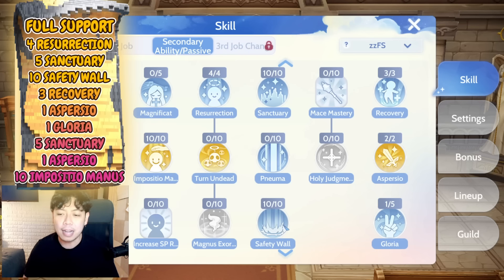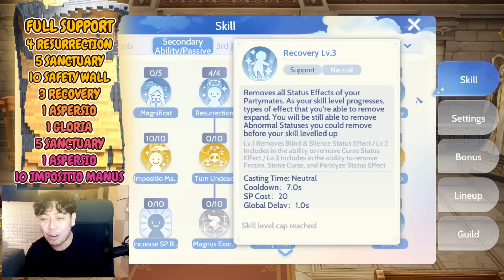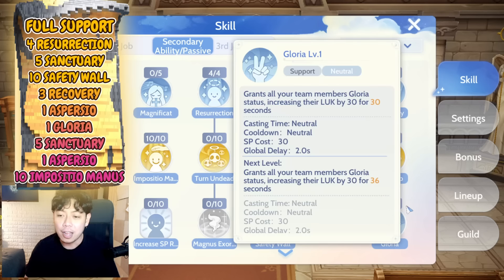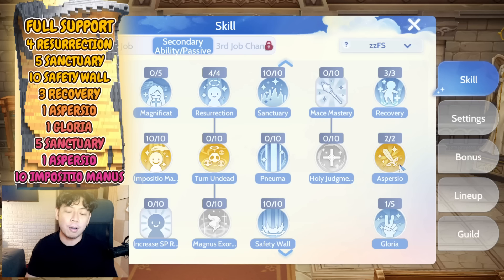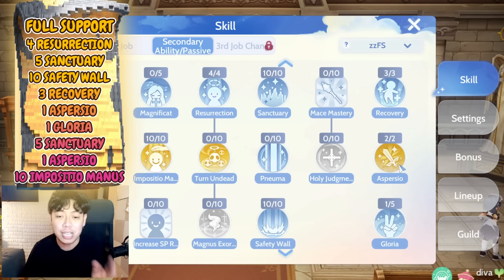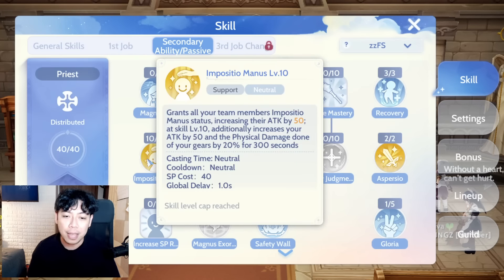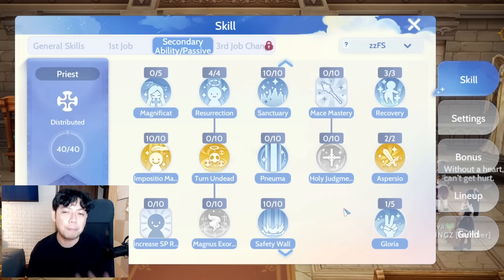Next, get Sanctuary level 5 — don't max it out — then Safety Wall level 10, followed by Recovery level 3. After that, put points into Imposito Manus, Aspersio, and Gloria. If the current dungeons require converting party members' damage to holy property, prioritize Aspersio first, then Gloria, and then Imposito Manus. It still depends on your current gameplay.